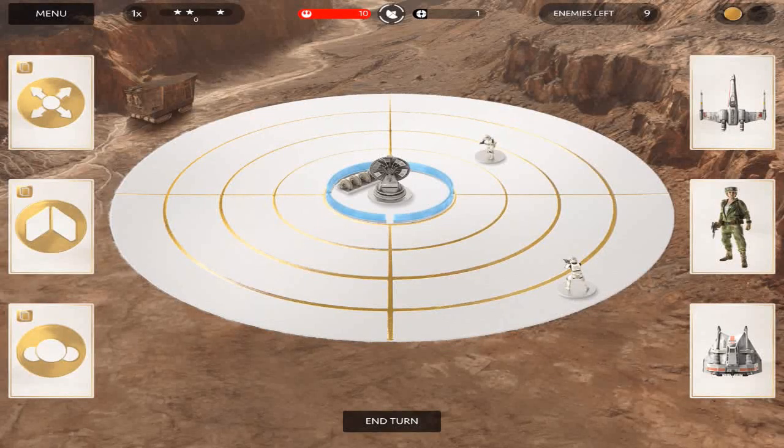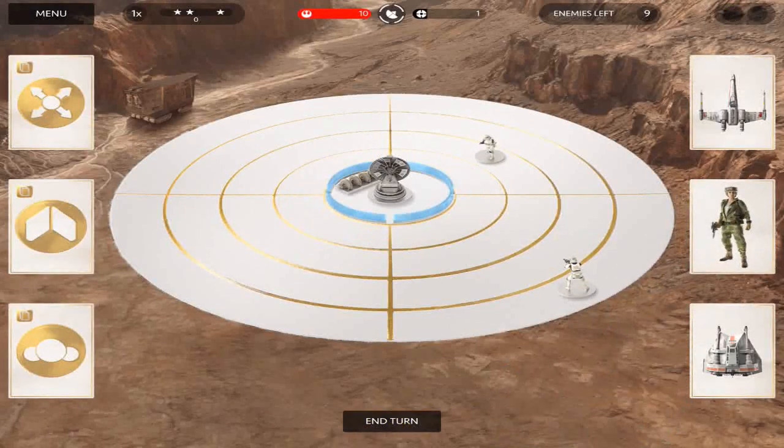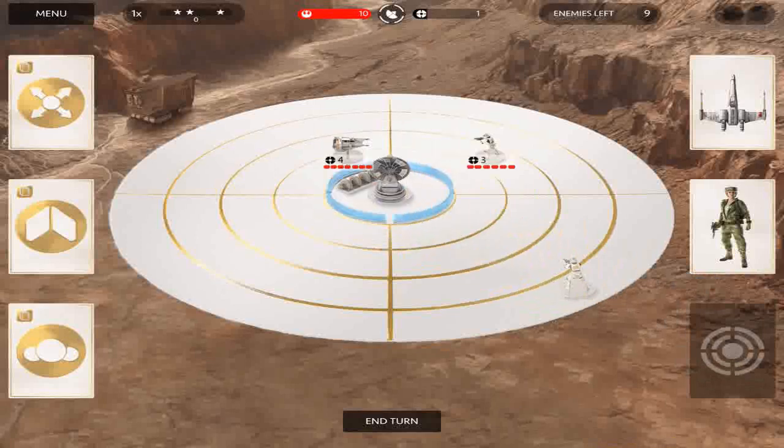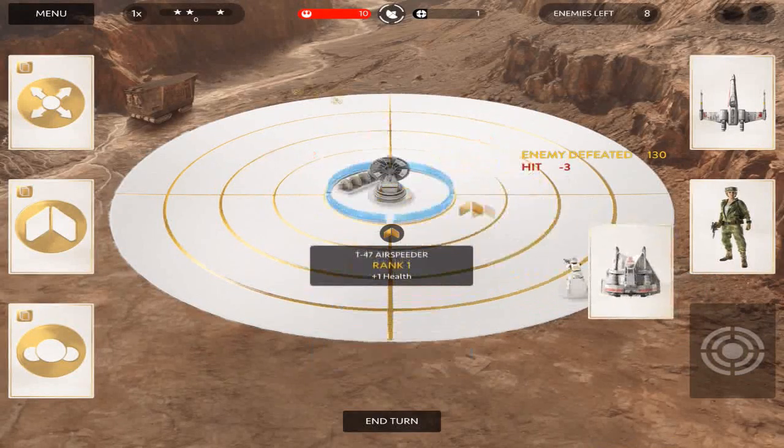We're starting off with an X-Wing, Snowspeeder, and Rebel. What I'm going to do is switch out this Rebel for another card. Unfortunately, it was another Rebel, so that was pretty much a waste of a turn, but it doesn't really matter.